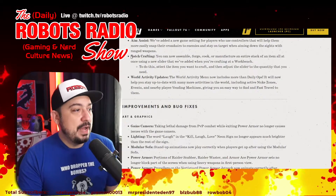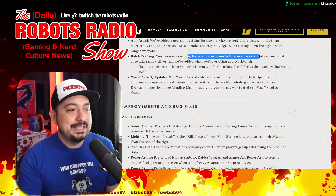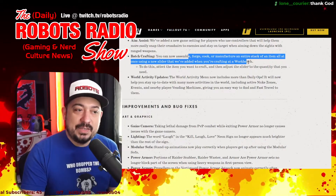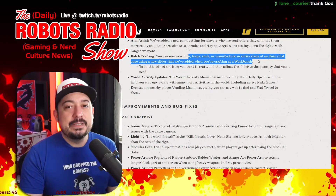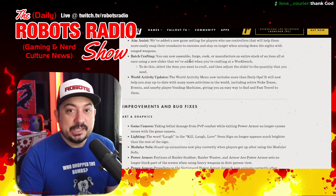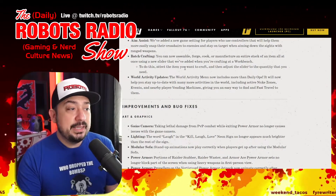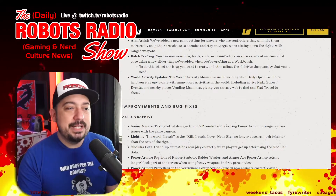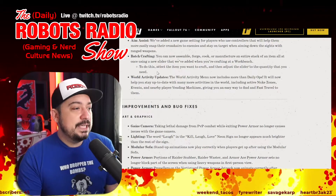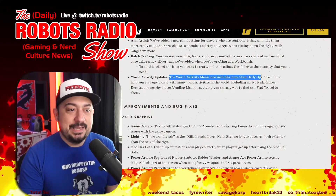Batch crafting: you can now assemble, forge, cook, or manufacture an entire stack of an item all at once using a new slider added to workbenches. Just select the item you want to craft, adjust the slider to the quantity you need — no more clicking through one at a time.